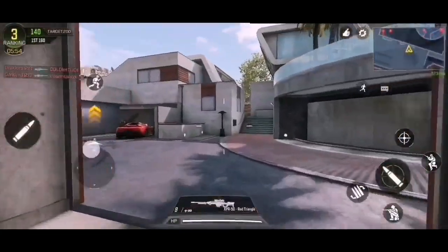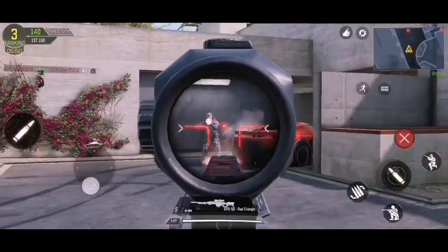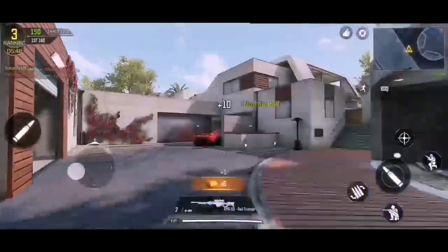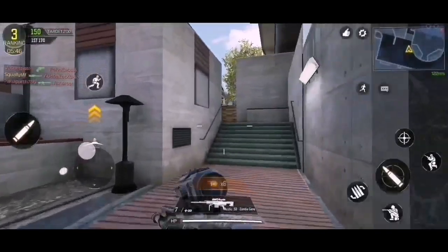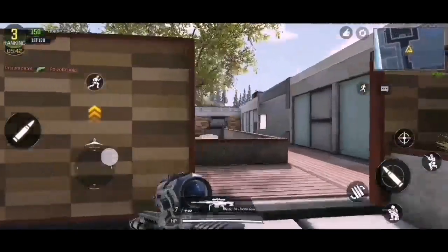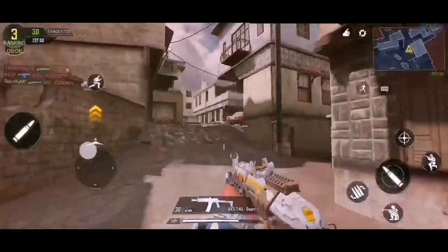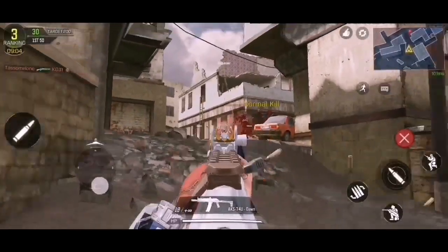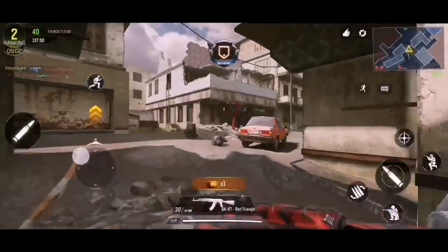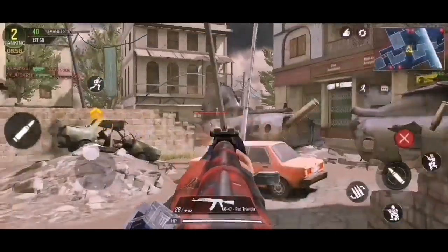Gun game is probably the easiest mode to get kills in — it really is that easy. I get around 7 to 10 pumpkins every game of gun game, which is pretty good considering it only lasts around 3 minutes. That means I can get about 30 pumpkins every 10 minutes if I'm getting 10 per game, and I'm always getting above 20 pumpkins every 10 minutes, which is very good and a very quick farming method.